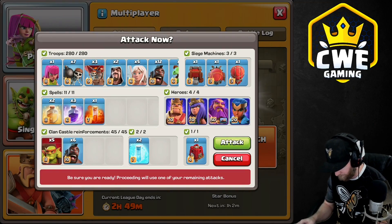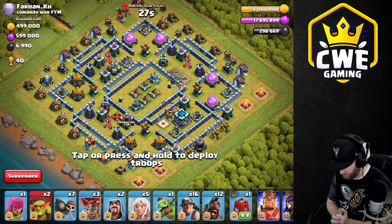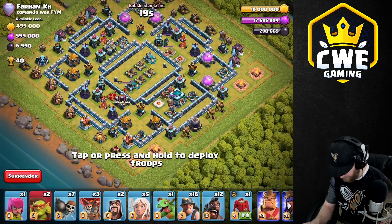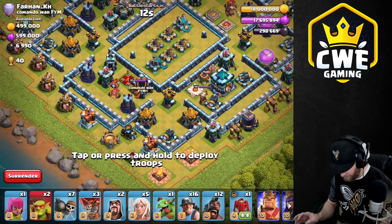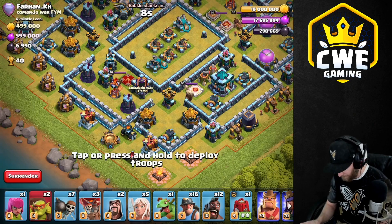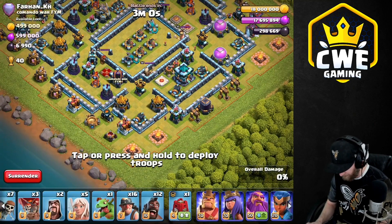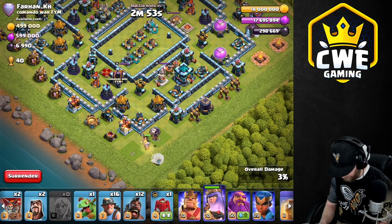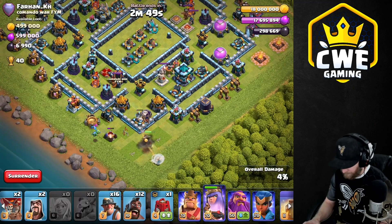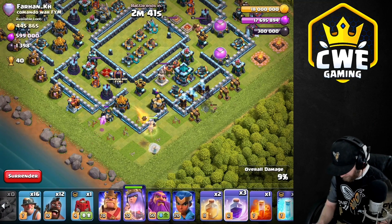All right guys, here we go — final chance. Where the heck is the CC? Oh, there it is! Now we're gonna come in at the CC. We'll get in here, test the trap farm — we're going to take advantage of that. Let's rage up here and walk back into the trap farm.